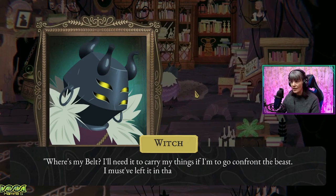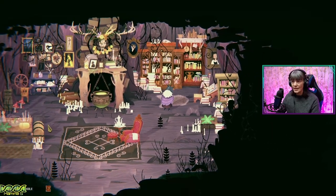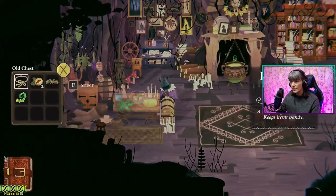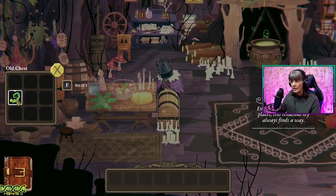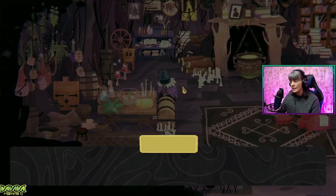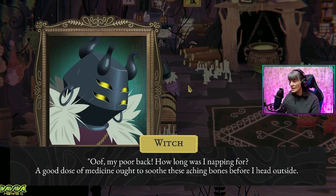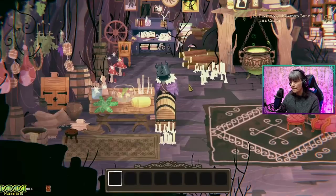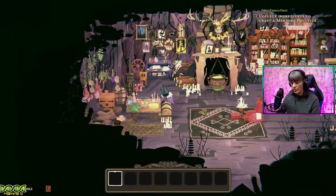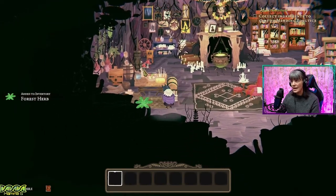Where's my belt? I'll need it to carry my things if I'm going to confront the beast. I must have left it in that trunk over there. They've got a braided belt, an imp-eye nut, some twine and a ceca vine. My poor back. How long was I napping for? A good dose of medicine ought to soothe these aching bones before I head outside. At least I still have the recipe for my mending poultice, which just so happens to be in our house. Well, how convenient.